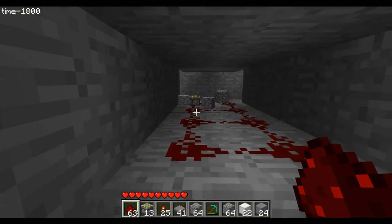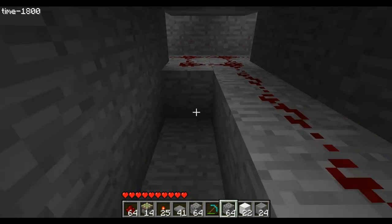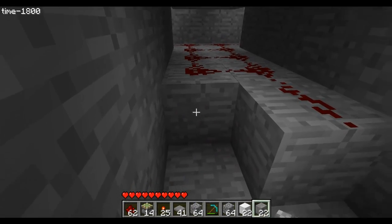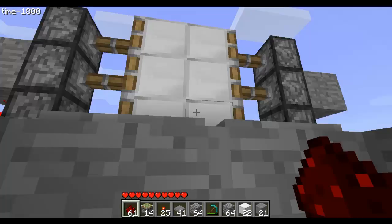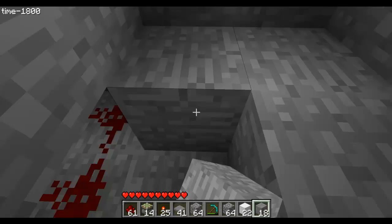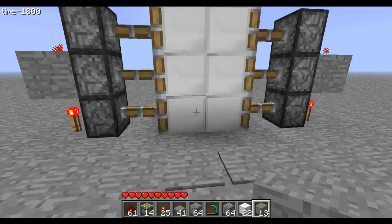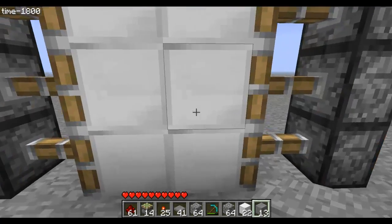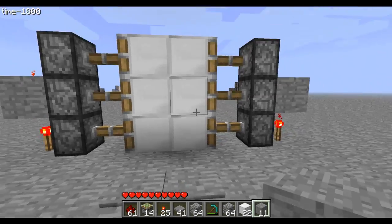We need some more redstone torches here. Then we put a lot of redstone dust there until it covers that part, which is basically where the pressure plates are. We cover this and we're done.